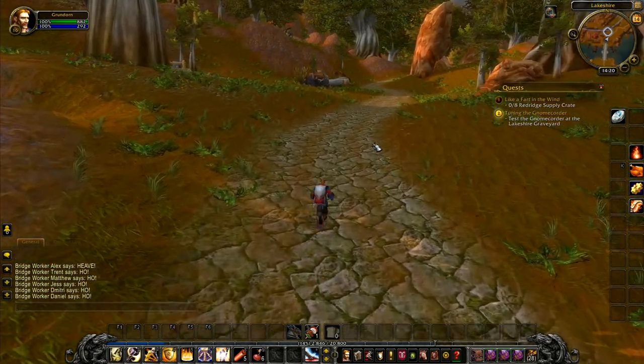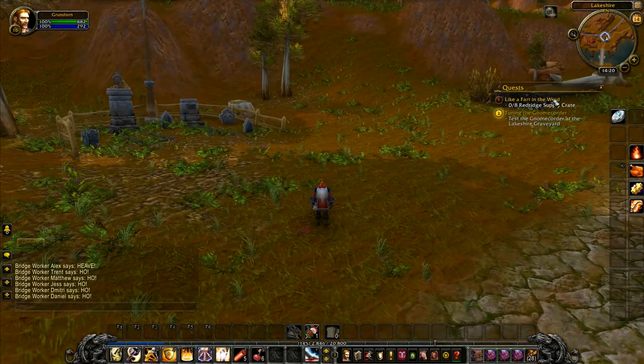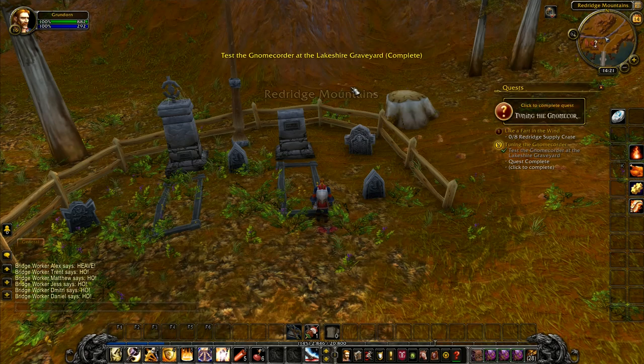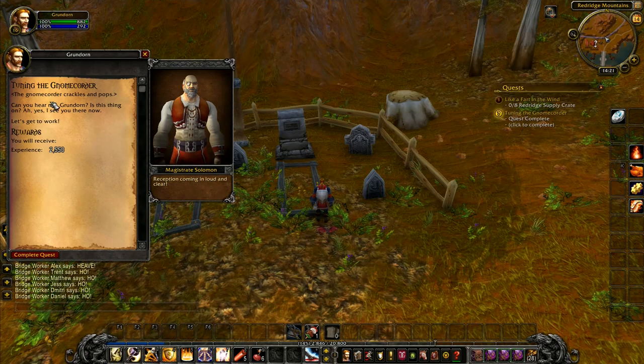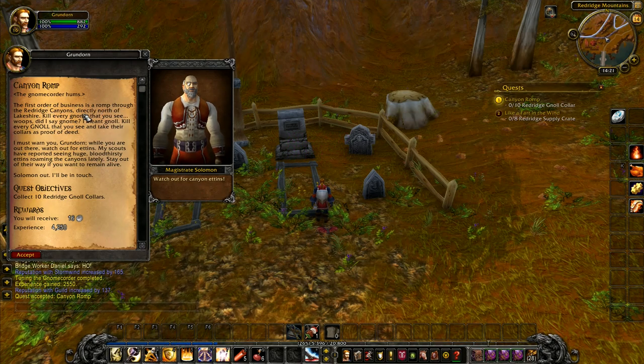We just need to go straight up the road up here. Once we get to this little area — like a fart in the wind. Oh, I didn't even realize the quest is called 'Like a Fart in the Wind'! Oh, that's brilliant. We have to go to this location to test the gnome quarter. The gnome quarter crackles and pops. Can you hear me, Grandorn? Ah yes, I see you there now. Let's get to work. The first order of business is a romp through Red Ridge Canyon — it's directly north of Lakeshire. Kill every gnoll that you see and take their collars as proof of deed. Watch out for Ettings — my scouts have reported seeing huge bloodthirsty Ettings roaming the canyons lately. Stay out of their way if you want to remain alive. Solomon out.